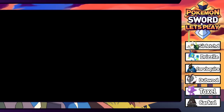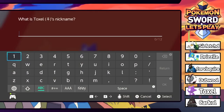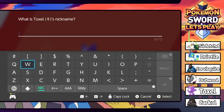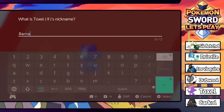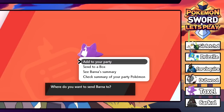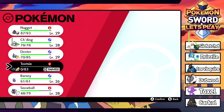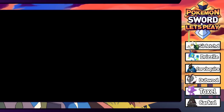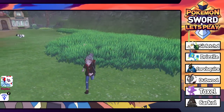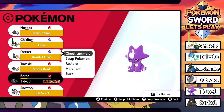Nice - Toxel was caught! We're going to give it a nickname. It's female, so we're naming her Barna - not Barney, Barna. We're going to add her to our party and switch out the old Barney. Hate to do it to you buddy, but we found a higher level one. Let's check this thing out.